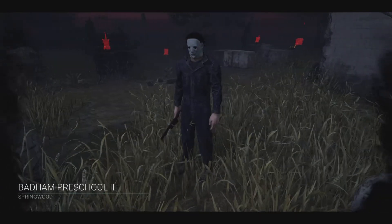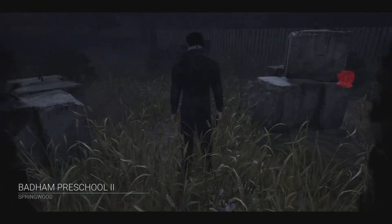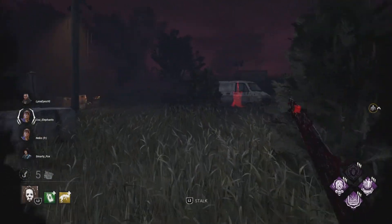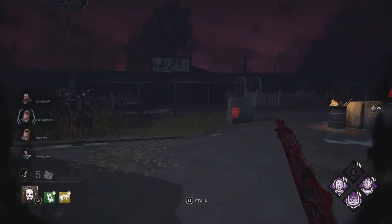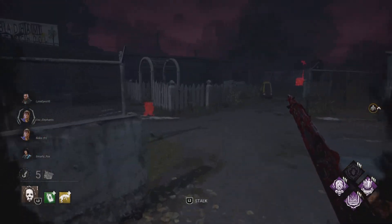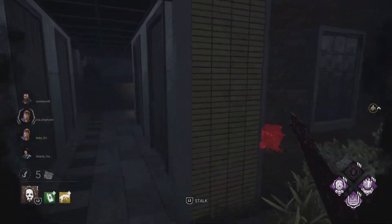Alright, Bad Hand Preschool 2 — interesting. This map might be pretty good for Myers, then again it might not. At the start of the match you just want to look for survivors, your usual killer thing, and just start stalking them.